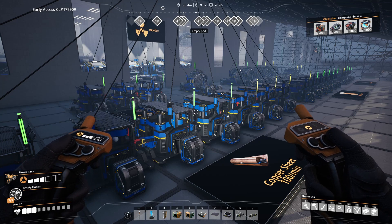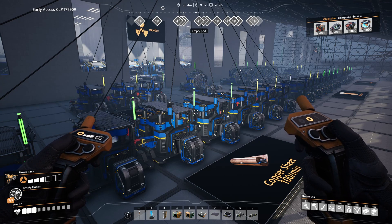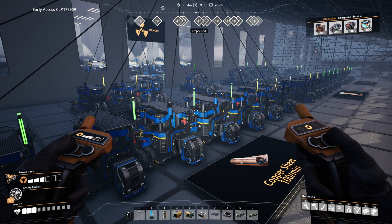Unlike coal power, nuclear power is significantly more complicated to set up. You don't simply connect uranium and water to your power plant — you need plenty of advanced materials to prepare the fuel rods.